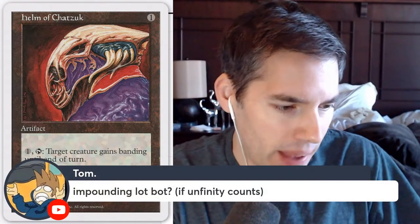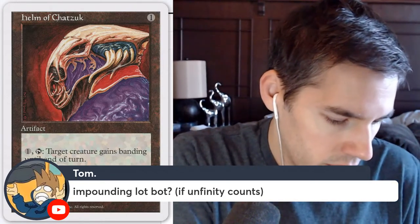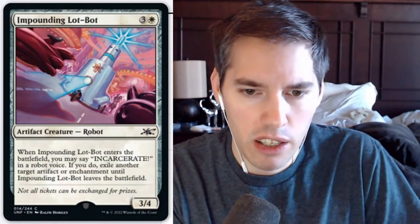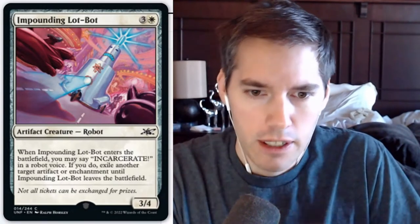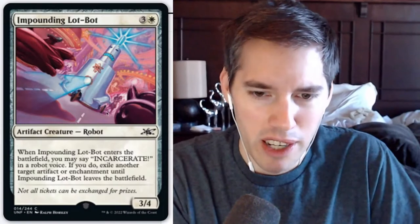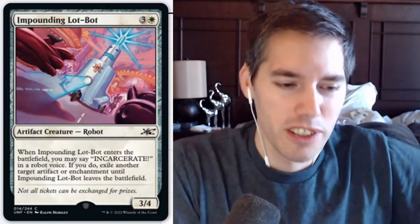Impounding Lot-Bot — white and three generic mana, 3/4: when it enters the battlefield you may say 'incarcerate' in a robot voice; if you do, exile another target artifact or enchantment until Impounding Lot-Bot leaves the battlefield. It looks like a regular card — it's acorn probably because of the 'say it in a robot voice' clause. If your opponent did not say it in a robot voice, okay — say it to the judge, then the judge will rule whether they said it correctly.